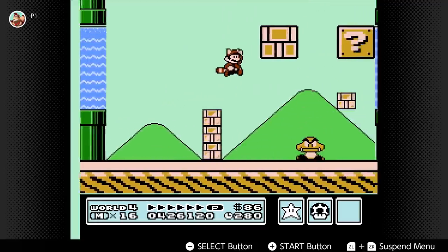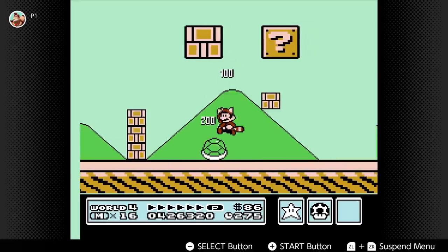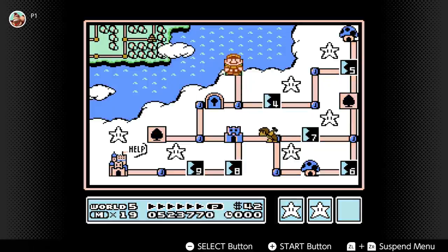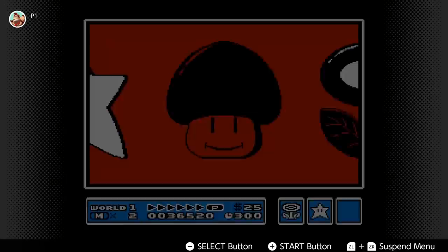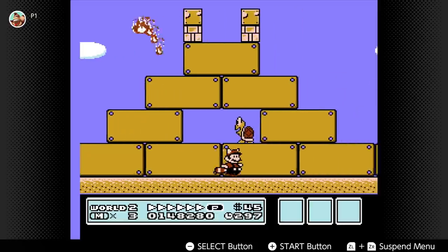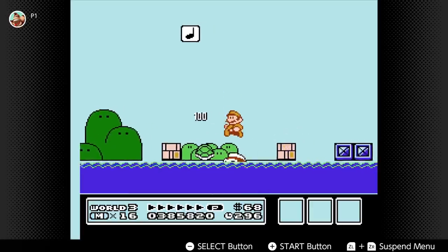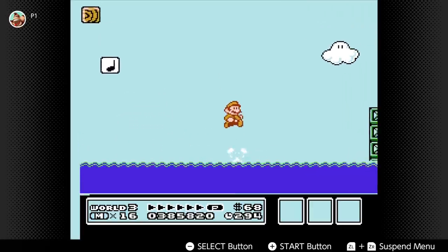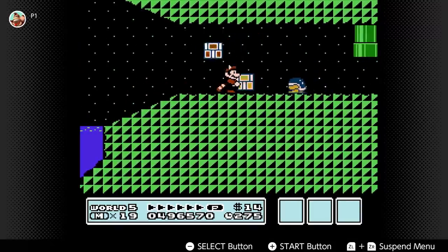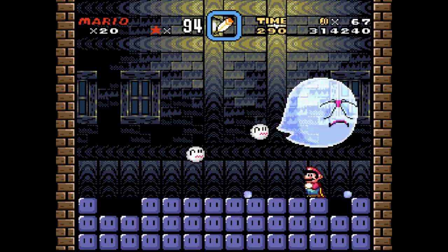Worlds had way more stages this time around, and creative themes like everything being giant, or climbing a tall tower and ending up in the clouds. The whole experience felt expanded, with toad houses to visit, an inventory so you can use items at will, and even dipping your toes into vertical movement with the raccoon leaf. It was Mario on steroids, which meant that Super Mario World had massive shoes to fill, but luckily the processing power of the SNES let the developers add so much more than just a fresh coat of paint.